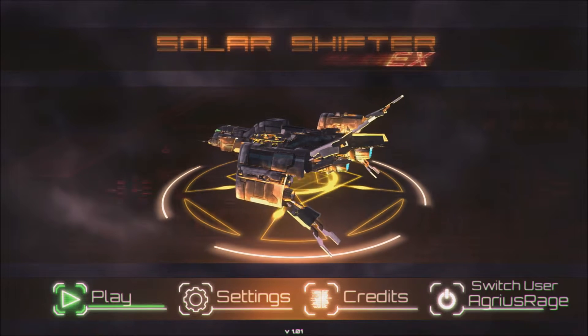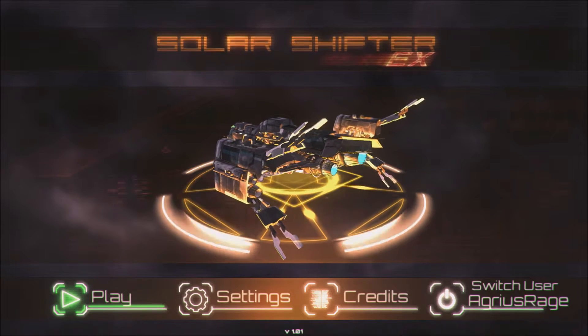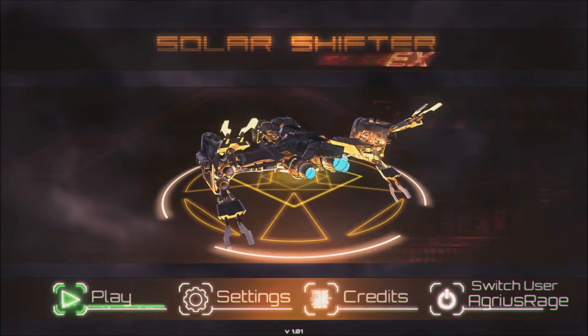Hello everyone, this is Russ here for Xbox Gamer Reviews and today we're taking a look at Solar Shifter EX. This is developed by Elder Games and published by Head Up Games. It's available on the Xbox Store now, priced at £7.99, that's $9.99.